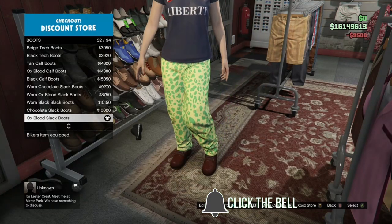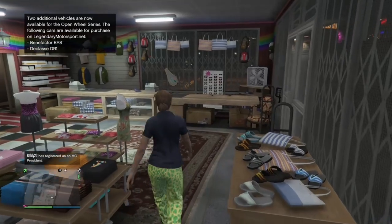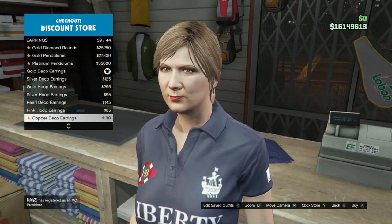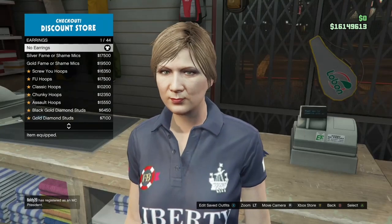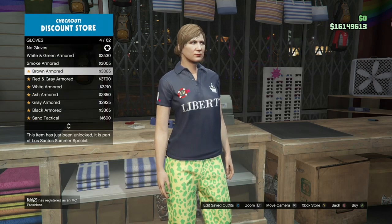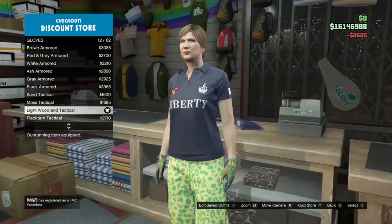Once you've got that, make your way over to the accessories. If your female character has any earrings on, make sure you take them off because some female characters do spawn in by default with earrings. So if yours has earrings on, take them off. Once you've taken them off, make your way down to the gloves and purchase the light woodland tactical gloves, which are found in spot number 12.